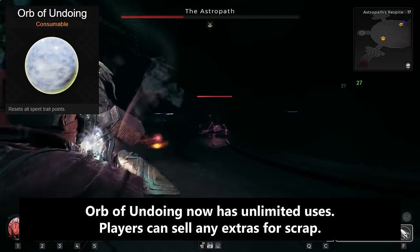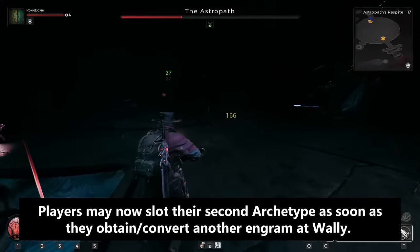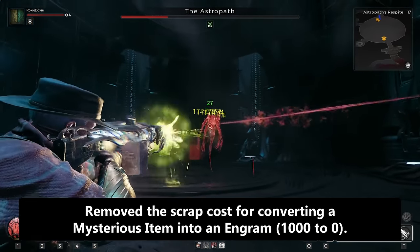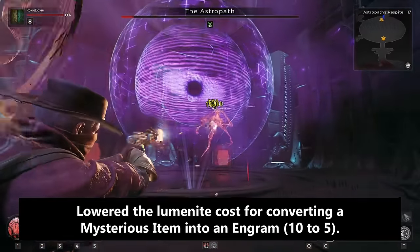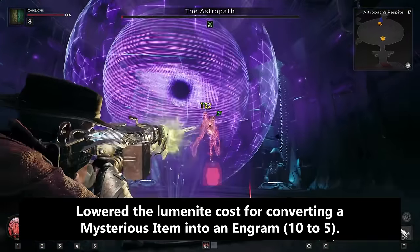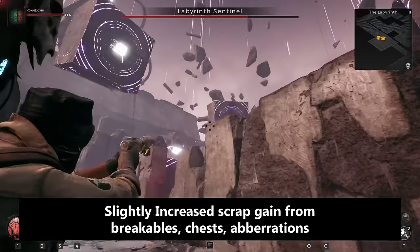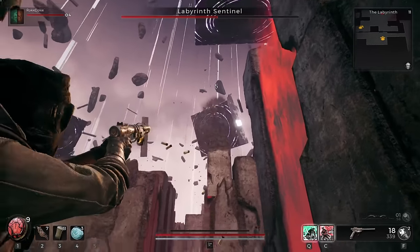They removed the trait requirement for equipping a second archetype. Players can now slot their second archetype as soon as they obtain or convert another engram at Wally. They also removed the scrap cost for converting a mysterious item into an engram and lowered the luminite costs for converting a mysterious item into an engram, and slightly increased scrap gain from breakables, rare chests, and aberrations.